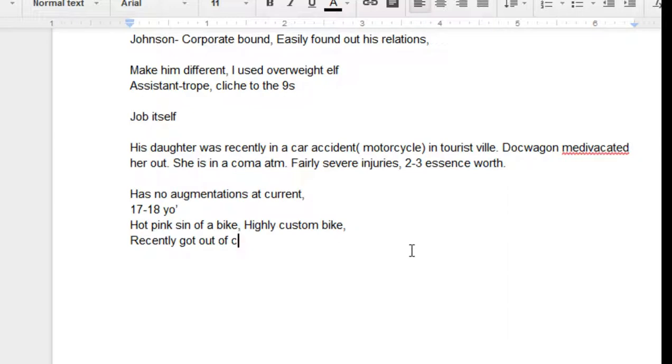She recently got out of corp-sponsored schooling. One of the ways I introduced the fact that the Johnson was corporate-bound: when players did some searching on the daughter, they found an article of her standing next to her father — who was the Johnson — at a graduation ceremony from a Horizon-sponsored school. She's 17 to 18 years old, an elf. The elf part will actually become important. The father is also an elf.